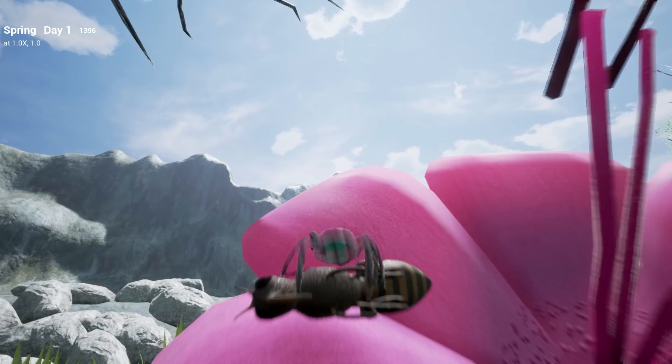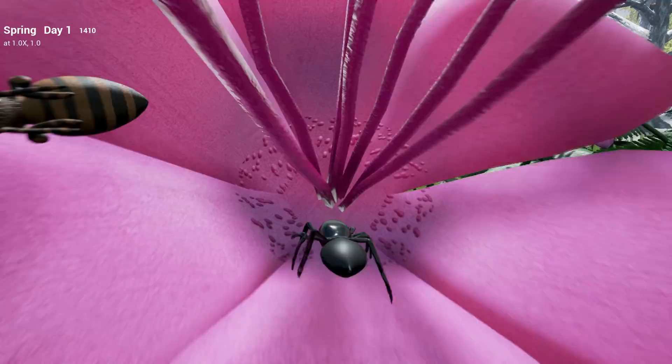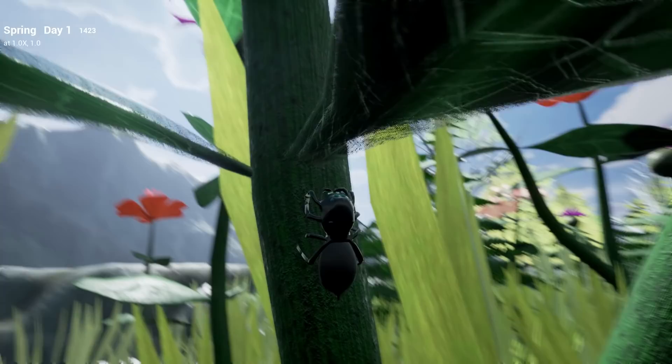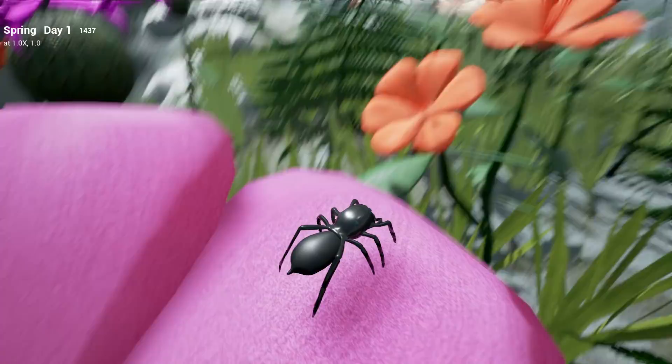Now in real life, spiders regurgitate their digestive enzymes to liquify prey and then suck it up. But I don't have that feature in this game yet so we are going to leave this little bee alone for now. The jumping spider is a highly mobile and highly agile creature with great vision and capable of dodging rapidly in all directions. What distinguishes the spider is its hemolymph hydraulic system which allows it to jump great distances. Unlike other spiders, it doesn't spin webs to capture prey but it doesn't need to.